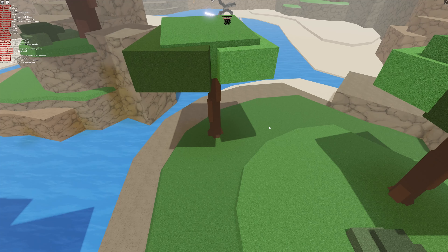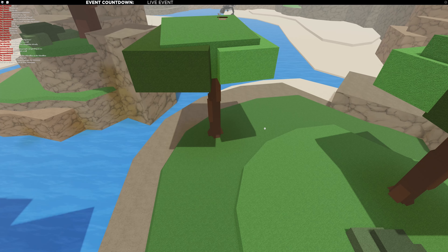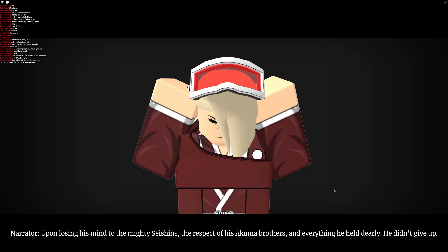Hey guys, today I'll show you how to get Forged Rengoku in the game. First, what you want to do is press play, then press teleport on the top of your screen, and you'll be teleported to the Forged event.